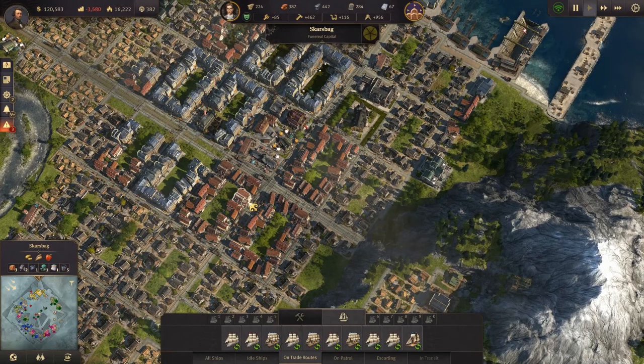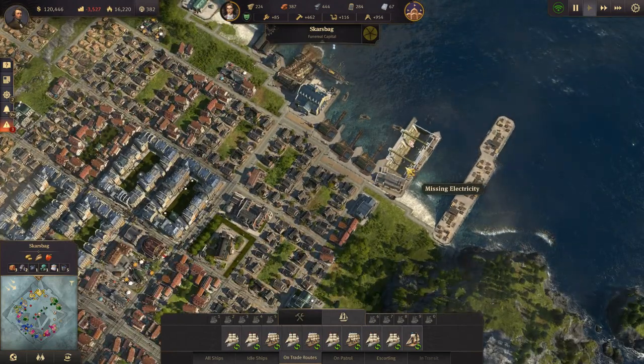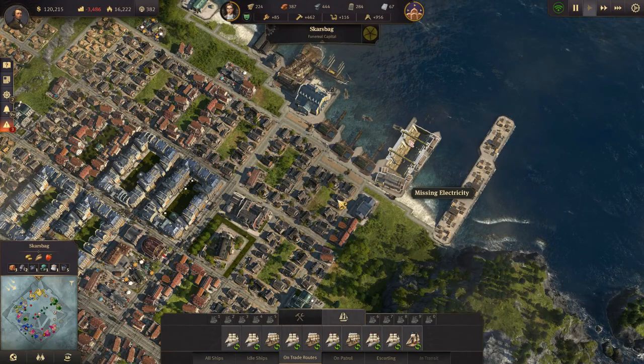Welcome back to Anno 1800 folks! Last time we built a steam shipyard, but unfortunately it's missing electricity.